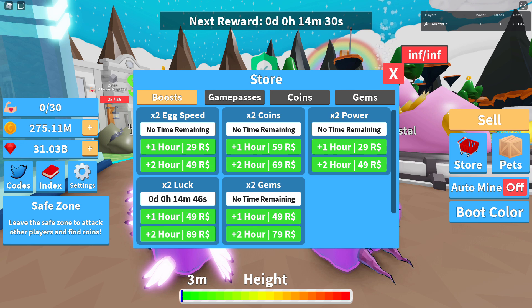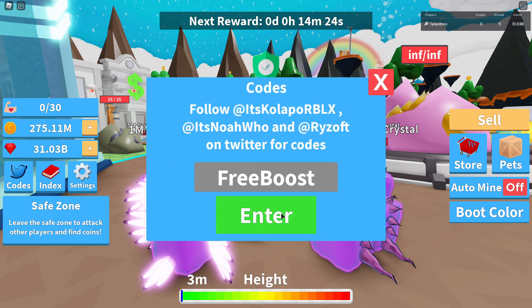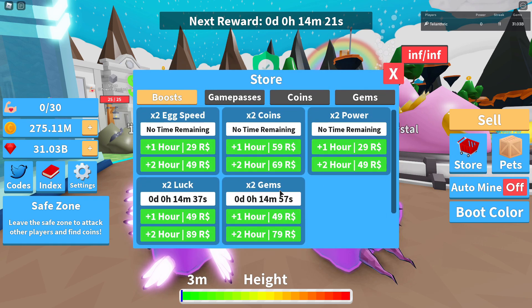And the next code is Free Boost. Let's just go over to codes again and do that. Free Boost is going to give you another boost — two times gems for 15 minutes. So in total, you're going to get a lot of pets and also some boosts, which is really good.